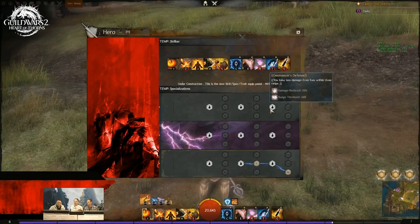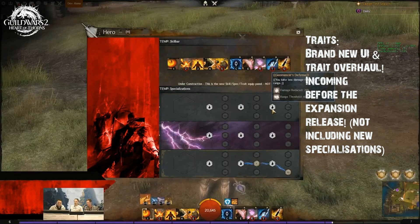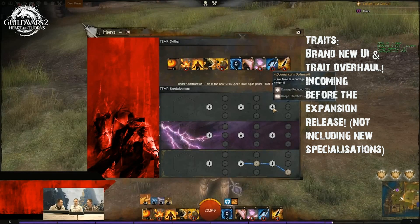Hey everyone, this is Jebro talking today about trait lines — all the new core stuff which is coming in before the Heart of Thorns, which is what they announced on the Ready Up on Friday recently.